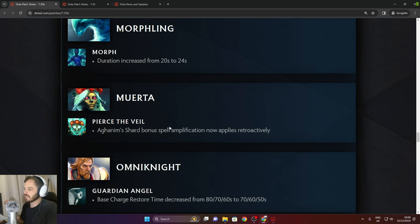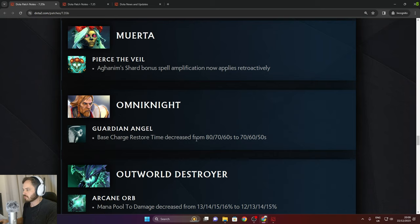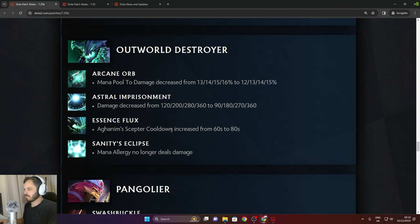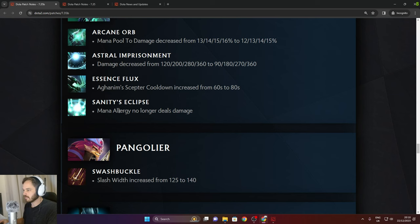Omniknight: Guardian Angel base charge restore time decreased to 70/60/50. Outworld Destroyer: Mana Portal damage decreased slightly in late game. Astral Prison damage decreased early game. Essence Flux Aghanim Scepter cooldown increased from 60 to 80. Sanity's Eclipse mana allergy no longer deals damage.